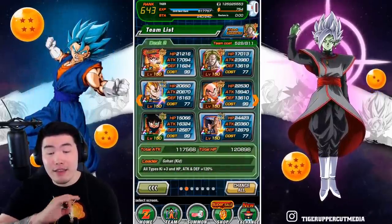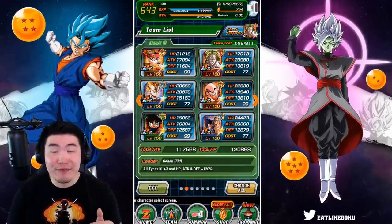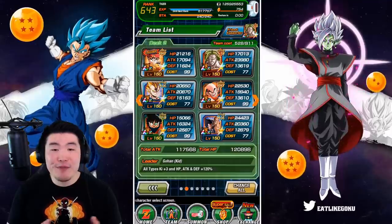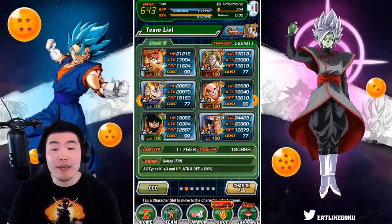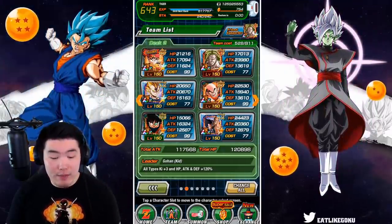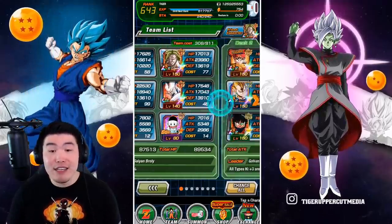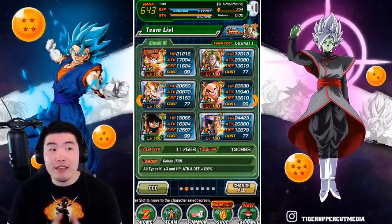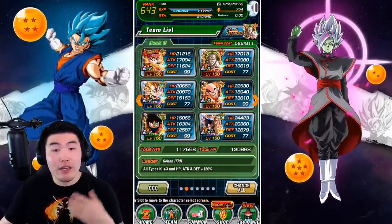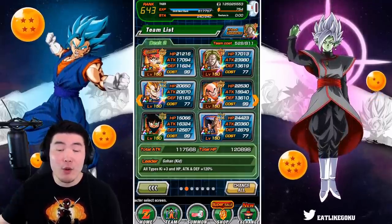Moving on to the next team — this is a build that I saw going around on Twitter a lot, apparently posted by a consistently high-ranking player on the JP side. As you can see, it is an all-LR team. This is a team that not a lot of players will have access to, but just in case you have all these units, it's something you could try. There's actually a good reason to run an all-LR team: you get a bonus for having higher rarity units on your team. The difference between a full LR team and a team with only one or two LRs could be up to around 10,000 points per run — and if you're doing a lot of runs, that difference really adds up. So this is definitely a build worth trying to maximize your total points gained per clear.